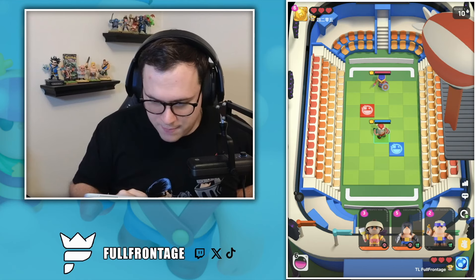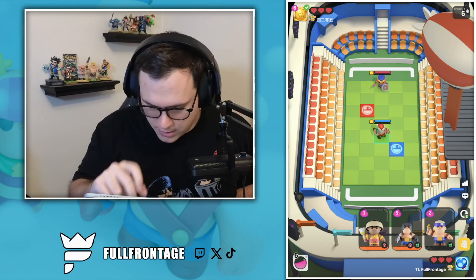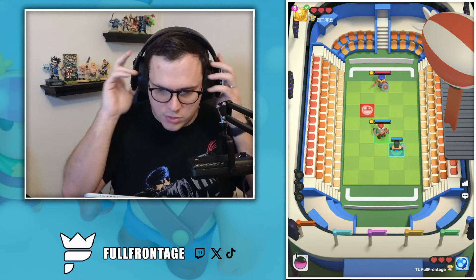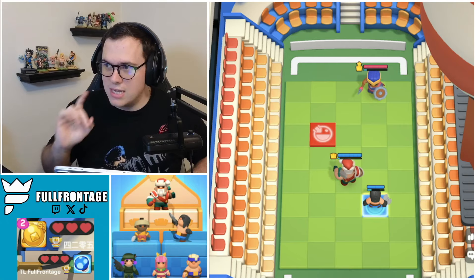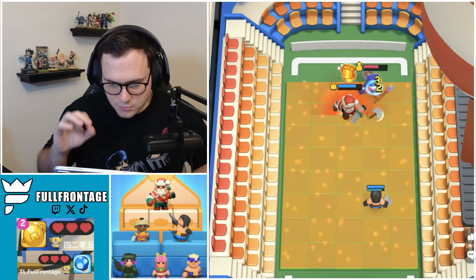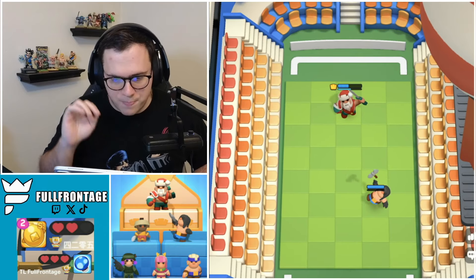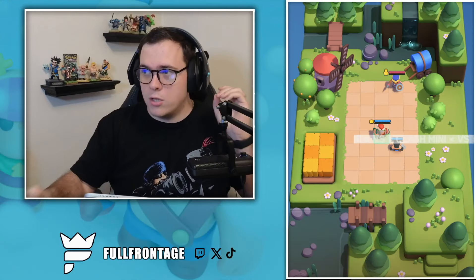Subscribe so you don't miss out on that. We just got the Executioner, and we are going to be playing with it. Let's throw the Executioner on the Elixir tile here. We're going BK Rangers Specialist in this deck. We have the Executioner, which has the Ranger and the Specialist buff, and that's what we're going to be working towards. This is a deck I wanted to try out, and I'm trying it out for the first time with you guys because we just unlocked the Executioner.